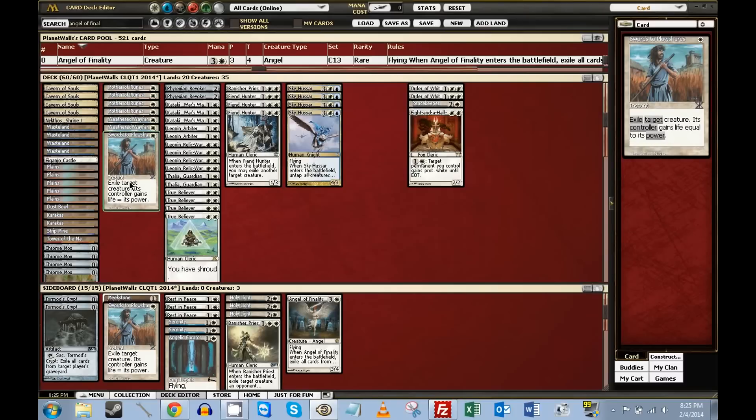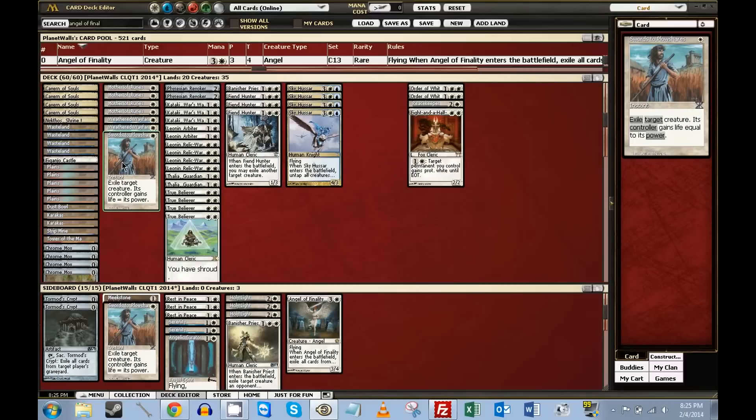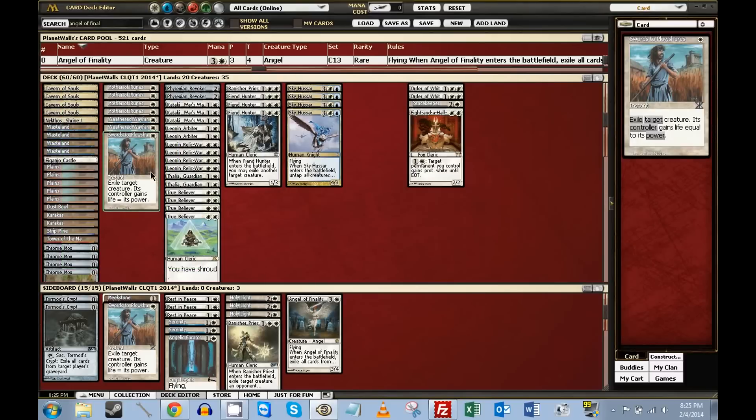So I added a Sword to the deck. Some decks have been playing removal main, but mostly not. I added one because I wanted the flexibility — I wanted it to be a card that stressed out my opponent. It's the only instant in the deck, the only spell I can play secretly and interact with my opponents from my hand.